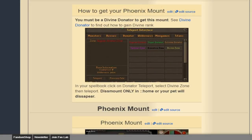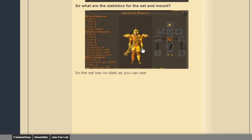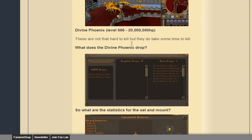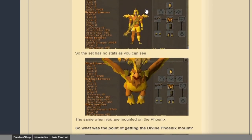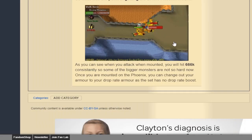The only downside about going for these mounts is that for the Phoenix one, you need a Divine Donator status. So it does have a donator requirement to get it. But look at the set here — look at the drops once you get there. It actually has the HP and shows you what you'll be hitting: 660 at 6,000 consistently. So some of the bigger monsters are not so hard now, and that's so much better already from the first Blood Wolf pet.